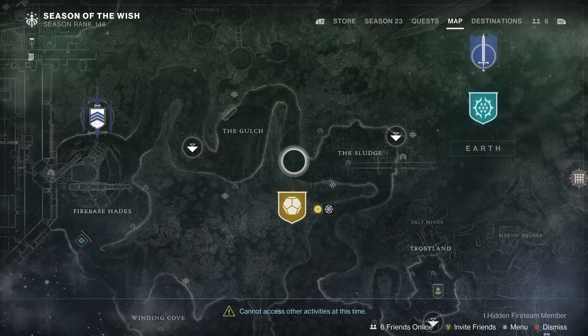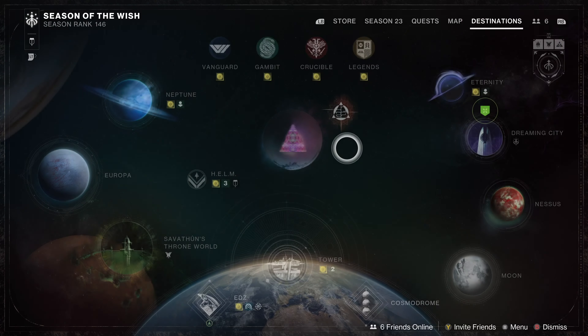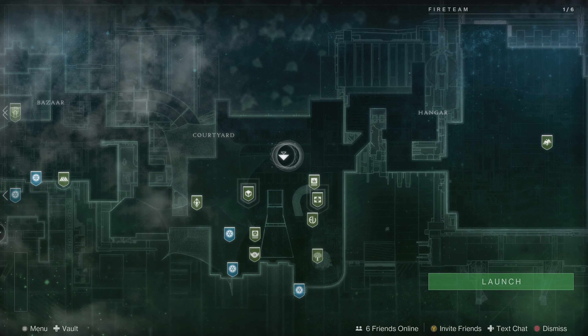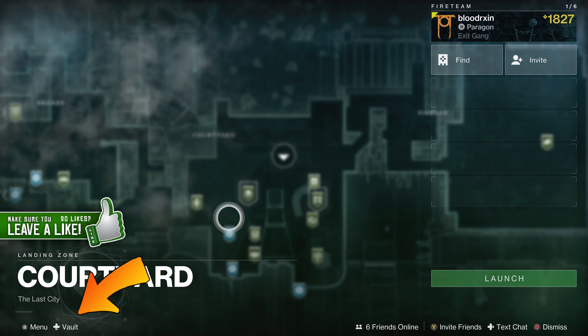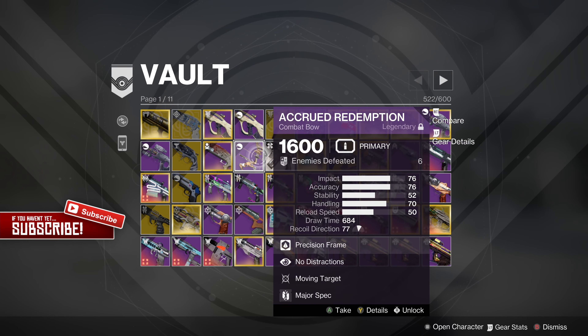To access your vault from any activity is very easy. The first step is for you to be the host. Go to your Director and select any other activity to bring up the launch menu. At the bottom left corner of your screen you should notice the vault button pops back up — simply click D-pad down to open your vault. You can take out items as well as store them back in.